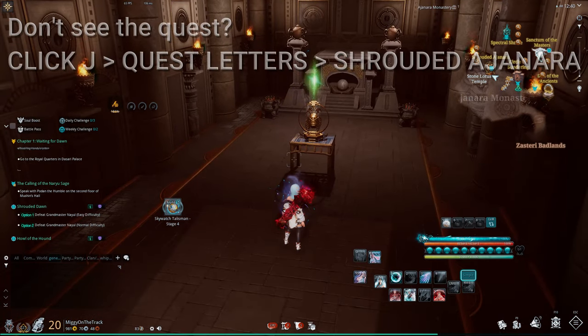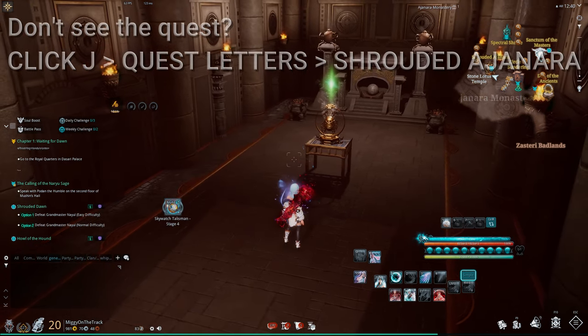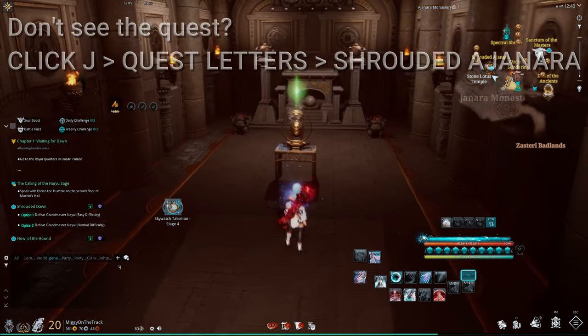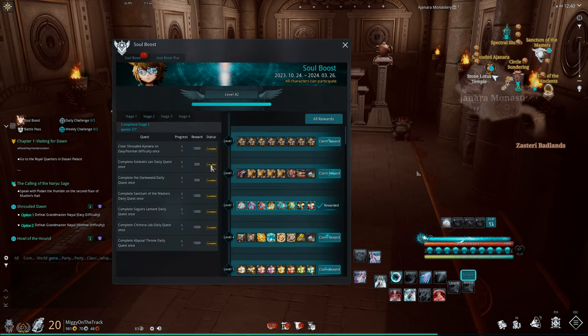If you don't see the quest, press J, go to quest letters, and look for anything pertaining to Shrouded Agenara. Go inside on easy mode and kill the boss. Once you complete the boss, go back and it will be completed. Collect your rewards.